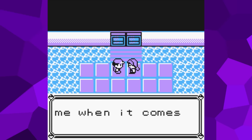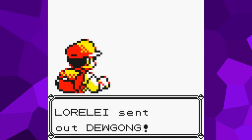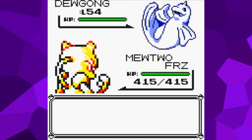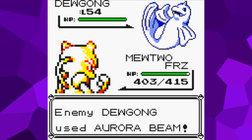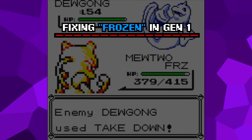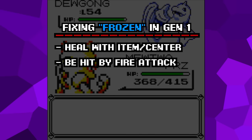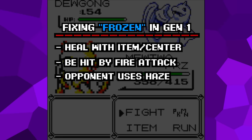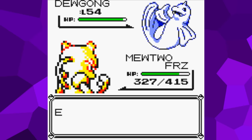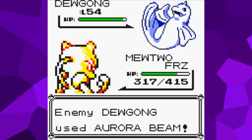Having the best possible stats means they'll be able to take a lot of extra hits. Because these Mewtwo are frozen, they are completely unable to attack. The frozen status in Generation 1 is incredibly broken — unlike all future games, there is no chance of randomly thawing out each turn. The only way to cure it is to use an item, get hit by a fire-type move, or have the opponent use Haze. In this battle, none of those things are possible. Lorelei will never switch out her Dewgong, and its moves are Bubble Beam, Aurora Beam, Rest, and Takedown. There is literally nothing for the player to do but mash the A button, waiting for Dewgong to KO all six Mewtwo, and because we have the best possible stats, that's going to take quite a while.